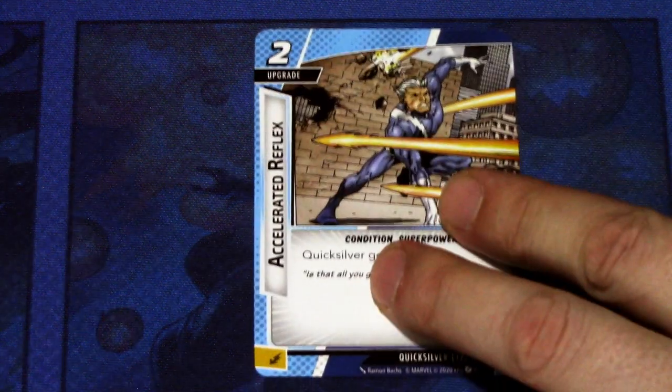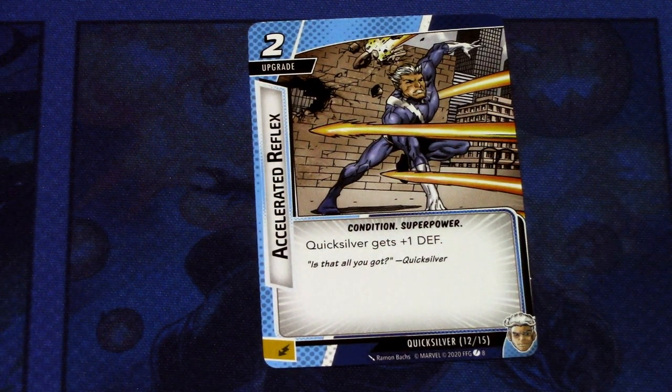Next we have an upgrade: Accelerated Reflexes, a two-cost upgrade. Condition, super power. Quicksilver gets plus one defense, and it can be committed as an energy resource. There is one copy of this in the deck. It's a static boost to your defense — not much to talk about, but it makes Quicksilver's other cards even better if you're playing him as a defensive hero in your group.